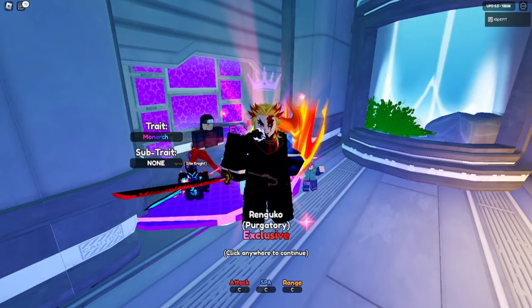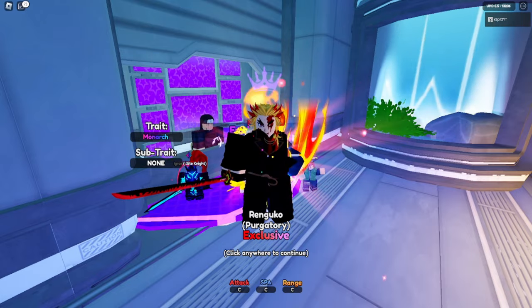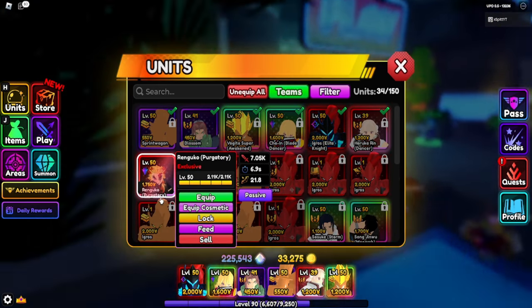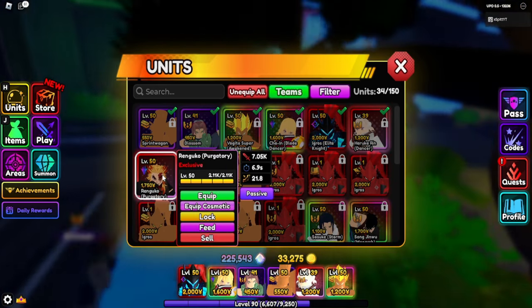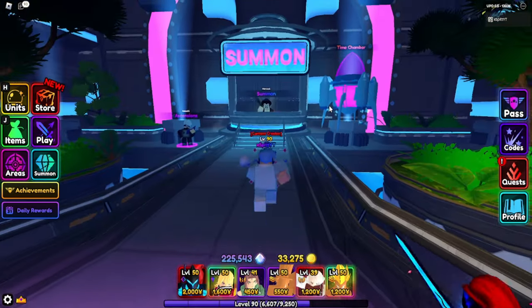Look at this, we get some stat boosts as well. Rengoku purgatory shiny with Monarch - that's actually crazy. Let's try to get Tengen and Akaza as well.